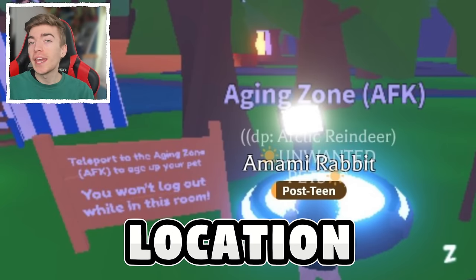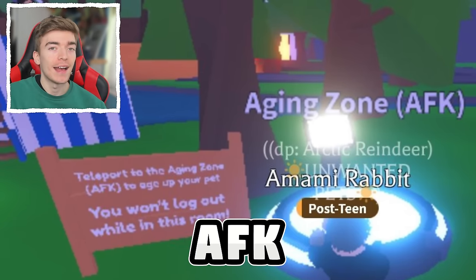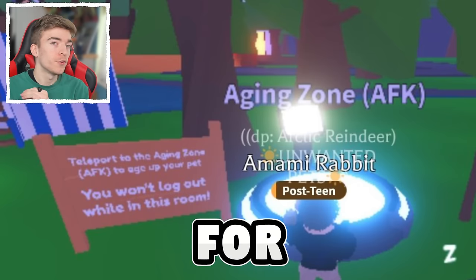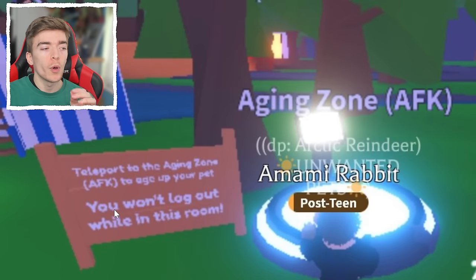This is an aging zone, a location where you can literally age up your pet by being AFK — away from keyboard. Teleport to the aging zone to age up your pet, and you won't log out while in this room.